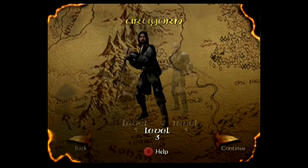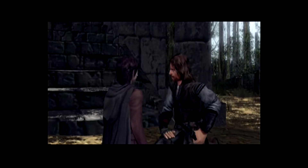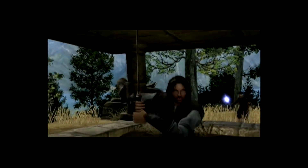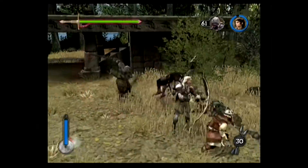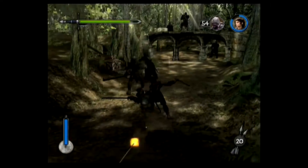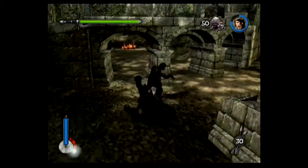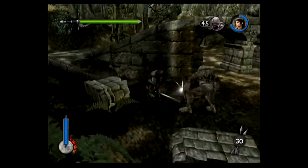The fifth level has us finishing the Fellowship at Amon Hen — I'm back to focus on Aragorn. After the film clips we start with Aragorn sending off Frodo as they get surrounded by Uruk-hai. I have a counter starting at 75 and it's not long before I've reached perfect mode and that number is reduced. Although that's mostly because the AI Legolas and Gimli can kill enemies too. To get a perfect rating I just need a certain percentage of my overall kills to be perfect — the actual amount doesn't matter, just percentage.